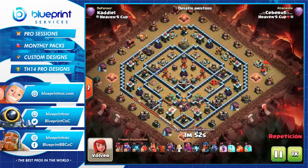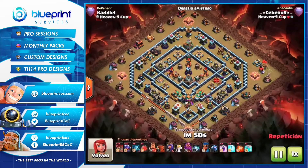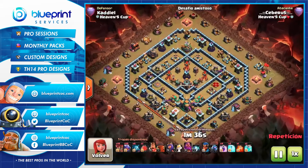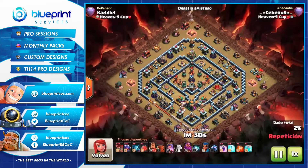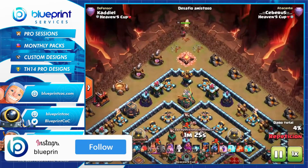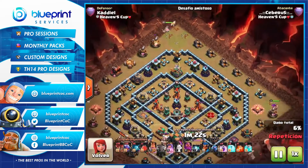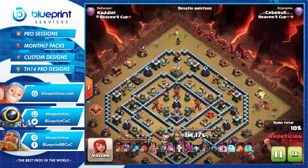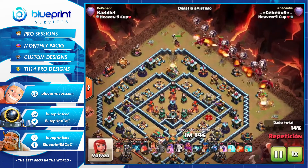Now we have a different variation where he's actually bringing in a clone spell. He's got 18 loons and he's going to clone them, so it's kind of like a loon dragon here. The loons essentially tank for the dragons, and the dragons just go through the base — you could call it air hybrid because it's similar to how a ground hybrid works. He's coming in with his heroes to flank and then the dragons go between them to take out the core.